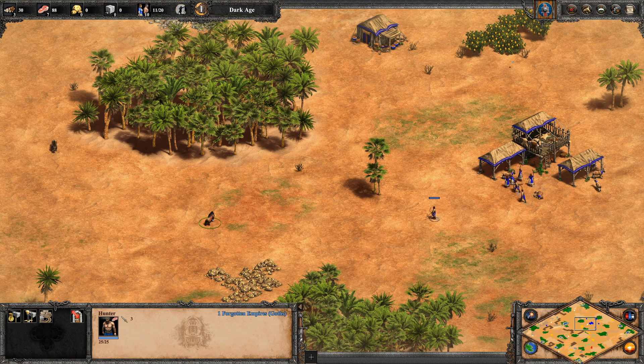To start the lure, simply right-click on the boar with a villager. This will instruct the villager to go and hunt the boar. Wait for the villager to attack the boar twice, then have it run back to the town center. Attacking the boar twice will ensure another unit can't rob its aggression. The boar will then pursue the villager.